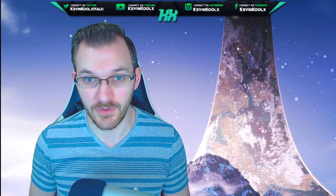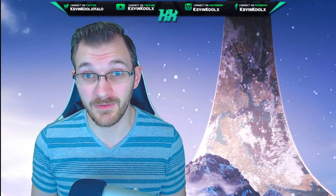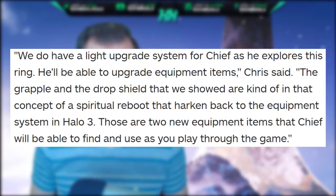IGN had an interview with 343, one of them being Chris Lee, who's the head of Halo Infinite, and they go into some detail about the upgrades you can find in Halo Infinite. Chris Lee is quoted here saying: "We do have a light upgrade system for Chief as he explores this ring. He'll be able to upgrade equipment items. The grapple and drop shield that we showed are kind of in that concept of a spiritual reboot that harkens back to the equipment system in Halo 3. Those are two new equipment items that Chief will be able to find and use as you play through the game."